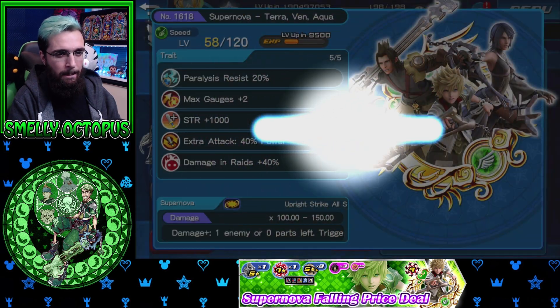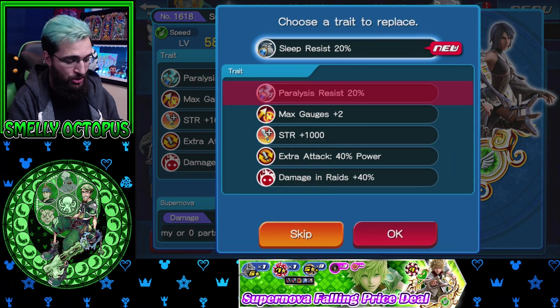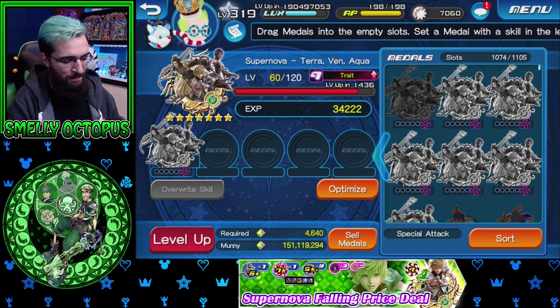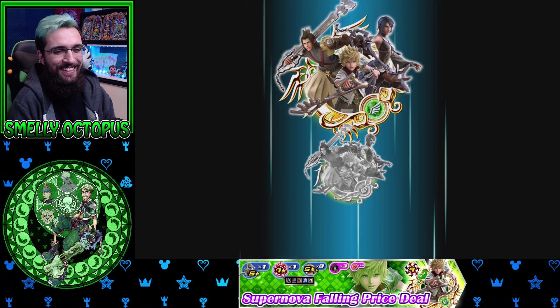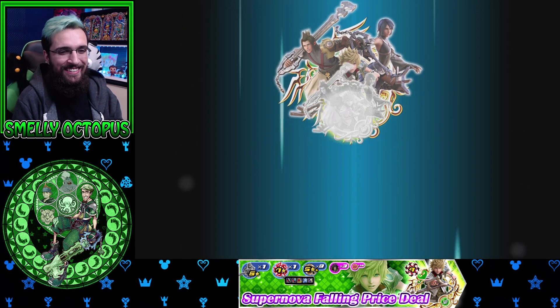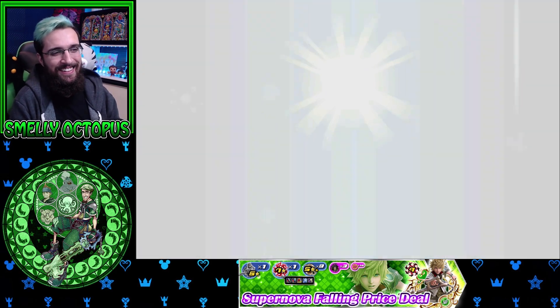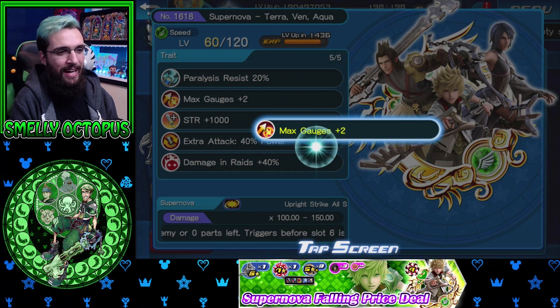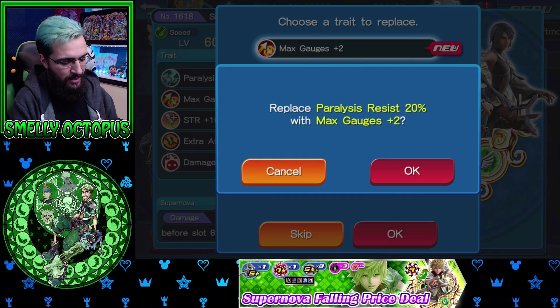I'm supposed to be quick stopping this. Let's go double quick stop — ouch, sleep. I feel like saving some for later, but ouch. I don't know what to do. Oh no, this looks bad. Okay, we'll put max gauges there instead.